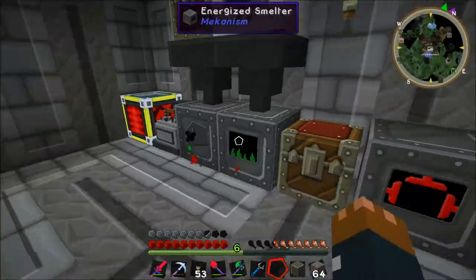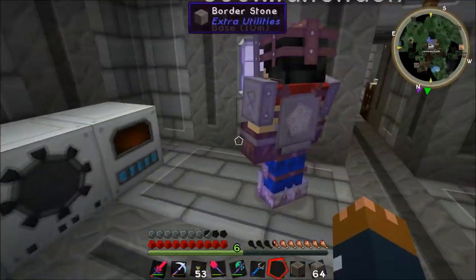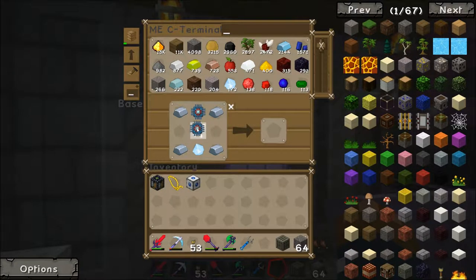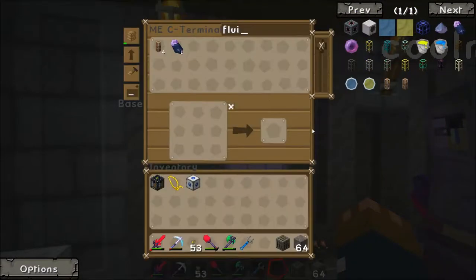Why were they doing the middle thing? Fluix dust. Why do you need to put fluix dust? Oh mate, we need fluix dust. Okay, I'll make some fluix dust. We need like four fluix. Make some quickly - you just got rid of my whole thing there. It's fine, you can just shift-click it again. There you go, more fluix.